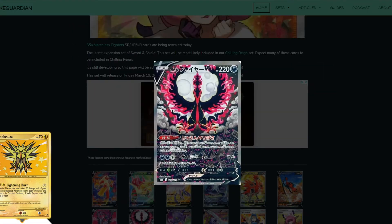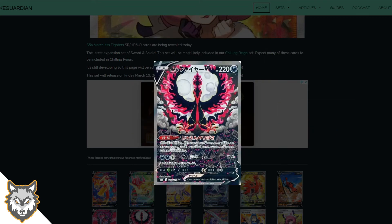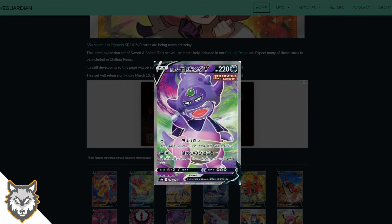Now the alternate art for Galarian Moltres — this looks insane. It looks like that symmetrical Zapdos card from one of the Diamond and Pearl sets, Supreme Victors or something. The symmetry with the moon in the background is incredible. It's going to be so expensive because it looks absolutely incredible. This is a formula for the perfect card — alternate art, symmetry, beyond belief. Love the Galarian birds.